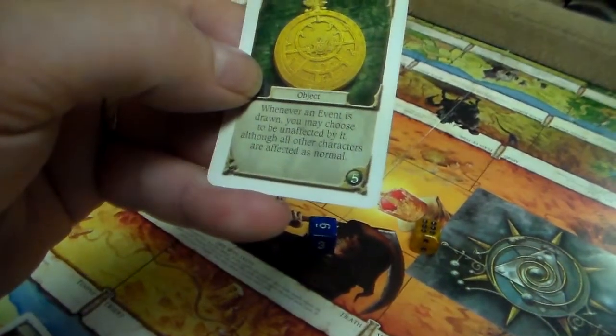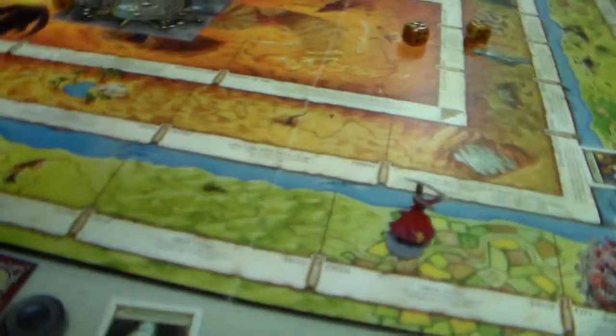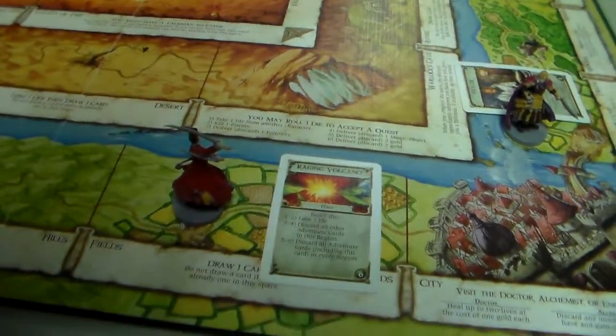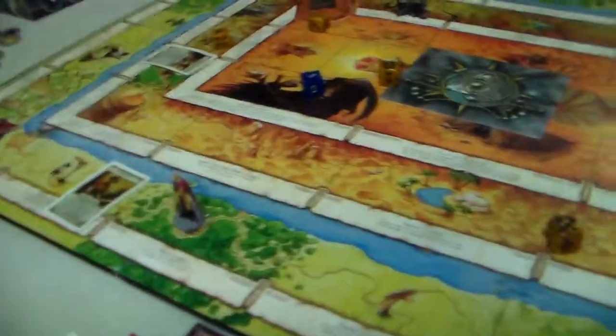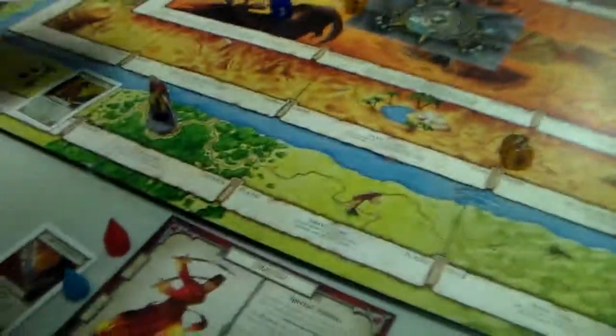Gin Blood moves to the fields. Whenever an event is drawn he may choose to be unaffected — good thing, because a Raging Volcano event comes up. He rolls to try to avoid it but still loses one life. The Warlord moves to the woods and encounters a mercenary. She doesn't have gold to hire it normally, but her conscript ability lets her take the follower anyway.